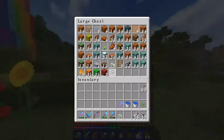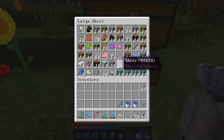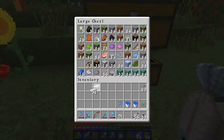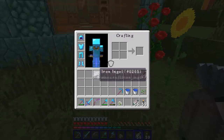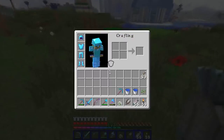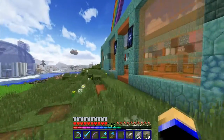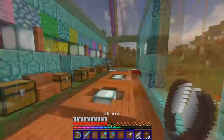Let me get some shears — a brand new set — and I'll show you the amount of wool I get when I shear this farm. We'll do a little speed-up and see what type of wool comes out.